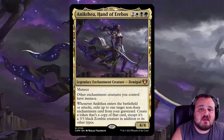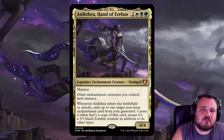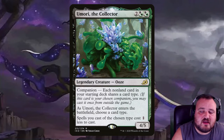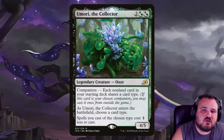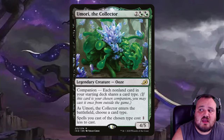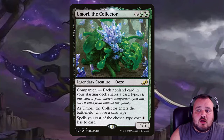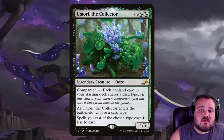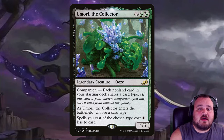We are pairing Anakthea with a companion. I love companions and I will go and play them in many decks. This companion we're using is Umori, the Collector — 2 Golgari, Legendary Ooze. The restriction on Umori is that each non-land card in your starting deck has to share a card type with every other card. So because of this, all of our cards in our deck have to be enchantments. Then when Umori enters the battlefield, you choose a card type and spells of the chosen card type cost one less.